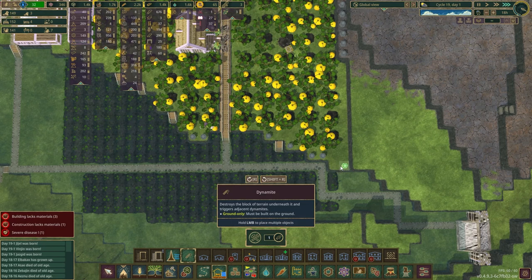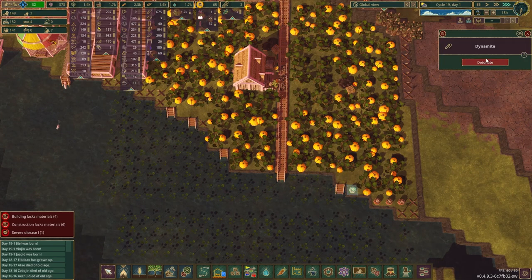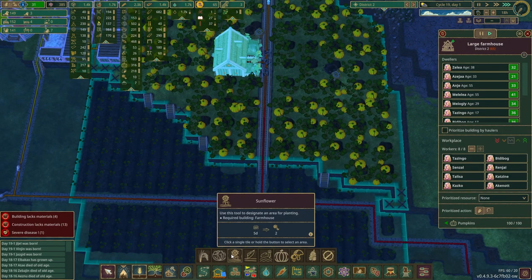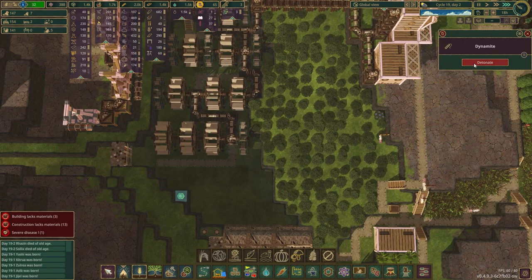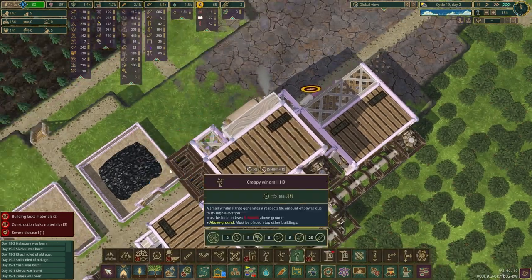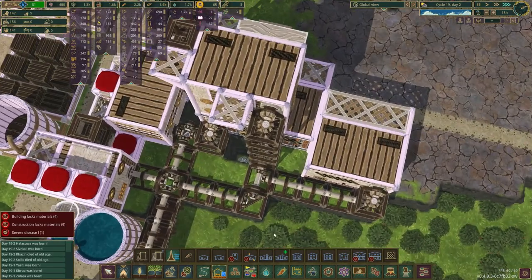My need for spatter dock way outweighs my need for pumpkin. I'm going to blow up some area to give me potentially a little more spatter dock room. Also I'm going to try desperately not to forget about the windmill thing, because I have already forgotten about it. This guy's making more nitro, so hopefully that means more dynamite incoming. These two or three can go. Blow that up. I'm pretty sure I'm not going to be able to go much further than this.